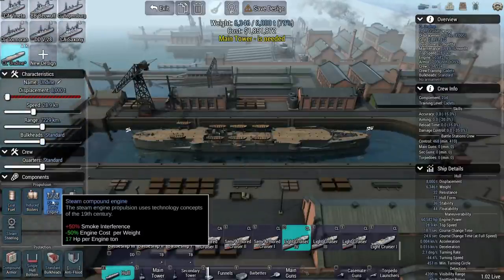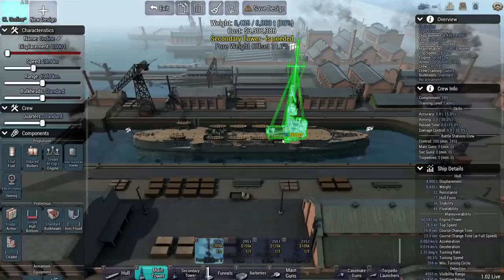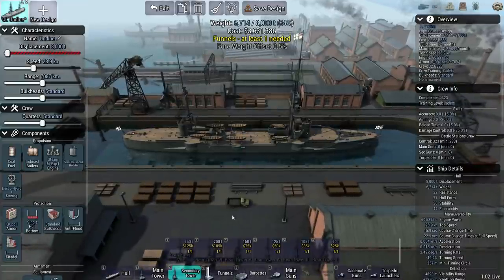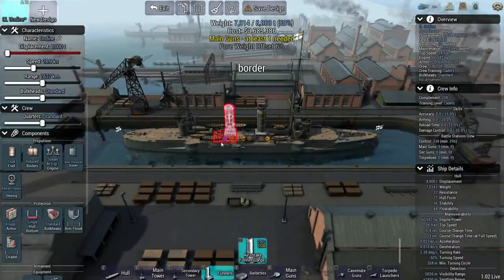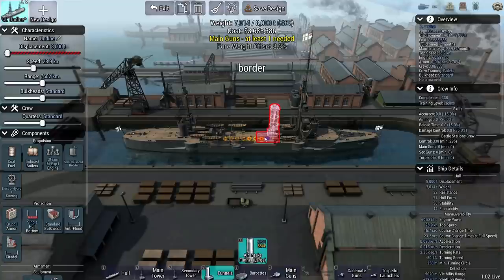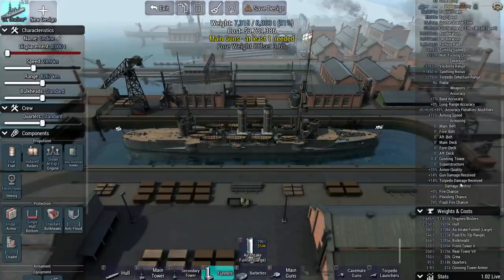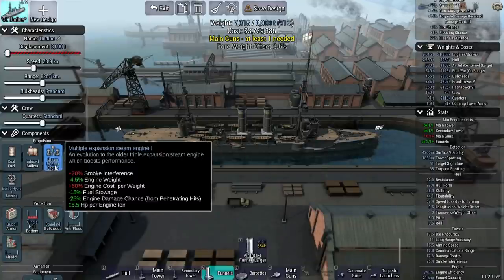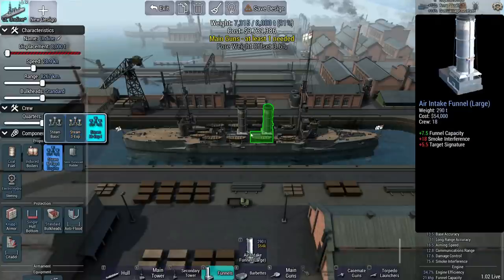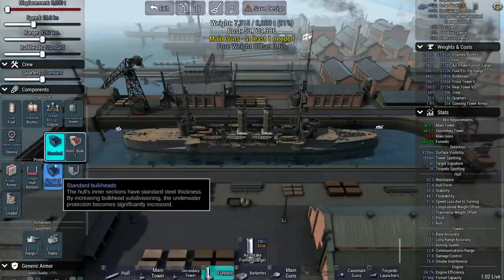I want to at least get standard crew quarters and try to get the best of everything we can, then see where we're at in terms of weight. We've got front tower 5 available and rear tower 7. I do like this new hull design. With the large funnel, it looks like we can only squeeze two in — we won't be able to get three no matter what. Engine efficiency is only 34%, which is pretty brutal, and I don't know that there's anything we can do without having another funnel. I don't think there's another place we can put one, so that's frustrating.